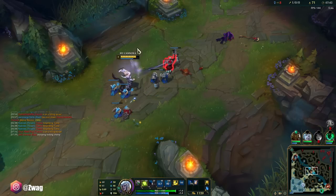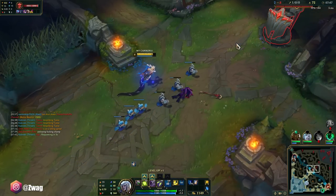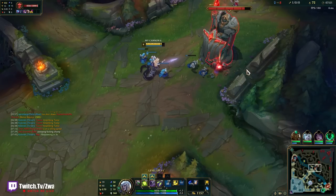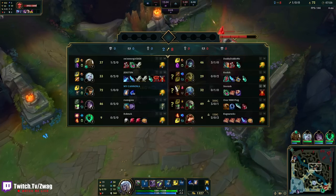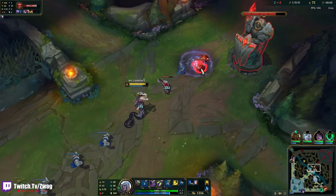It's very hard to play into Cassiopeia. She's good against melee champs — good against a lot of ranged champs too. We're at 72 to 32, up 40 farm.